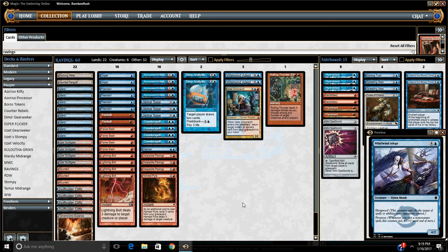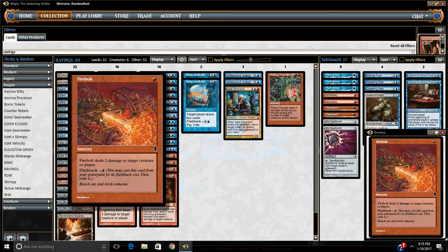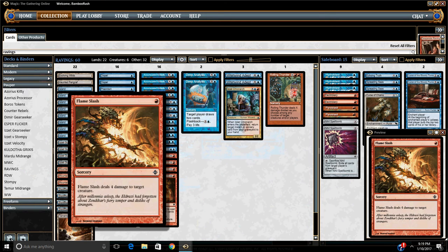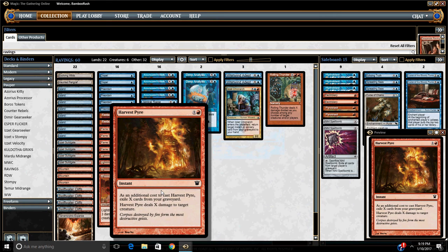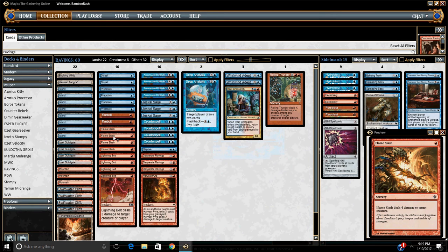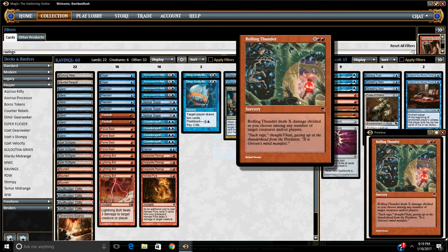Speaking of Burn, we've got a lot of ways to stop early creatures. There's two Fire Bolts — these can also get put in the graveyard with Ravings — four Flameslash, four Lightning Bolts, a single Harvest Pyre, which is a way to stop anything that gets out of the range of Flameslash. And then Rolling Thunder is another way to try and win the game — it's also a board sweeper. You can use it once as a sweeper, get it back, then use it as your finisher.